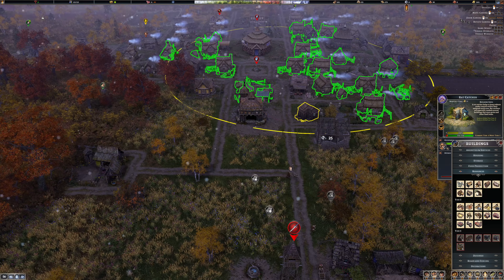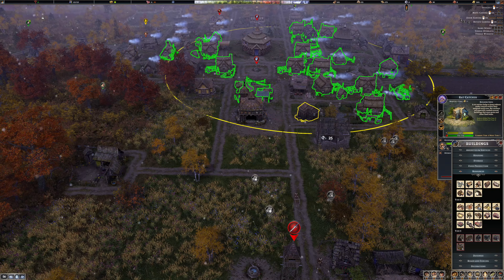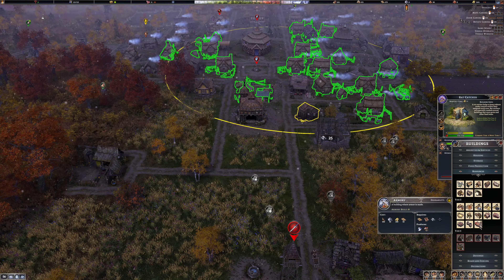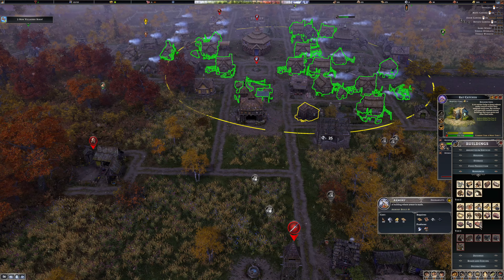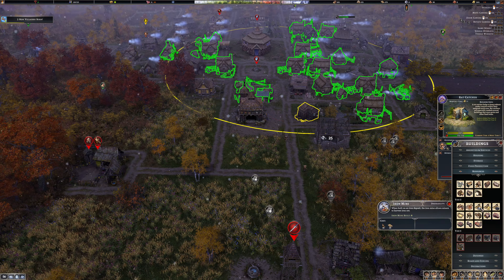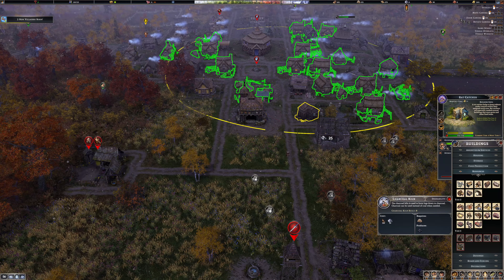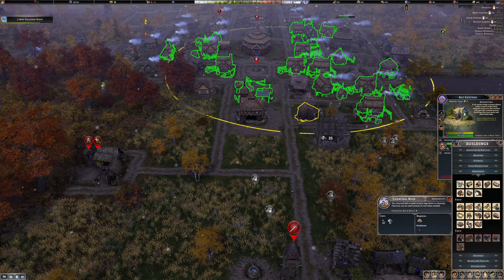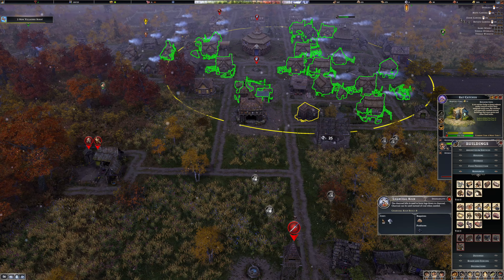I'm thinking the armory could possibly go in here. I bet this has a monthly cost - three hundred. Actually no, it doesn't. What about the iron mine - is that just a single cost? I don't really need charcoal because I've got a coal mine.